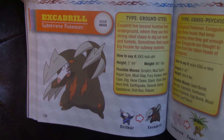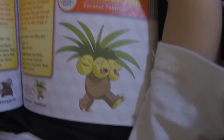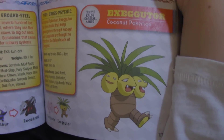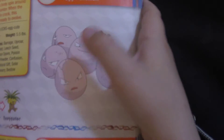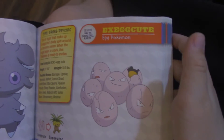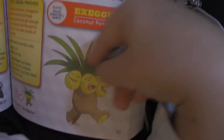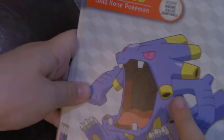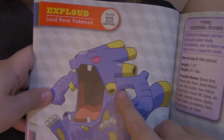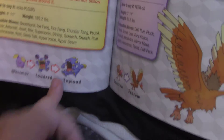Excadrill evolved from Drilbur. Exeggcute — this is funny because he's actually cracked. This guy is like a normal egg because he doesn't have cracks like the others. Exeggutor — these are coconuts, but these are eggs. How can an egg evolve into a coconut? It should be a chicken or something! Whismur evolves into Loudred and Loudred evolves into Exploud.